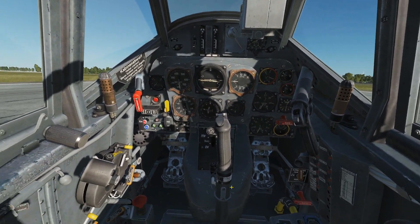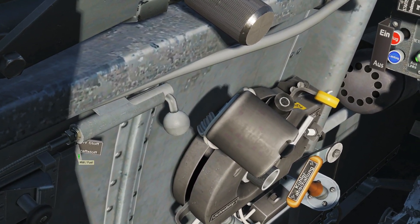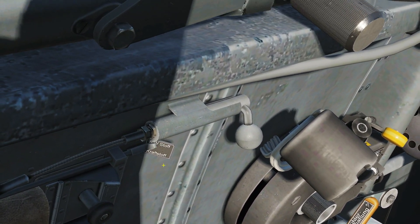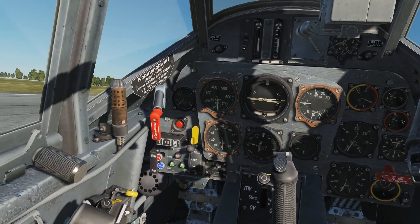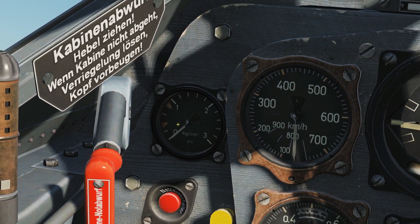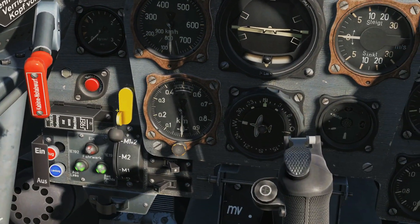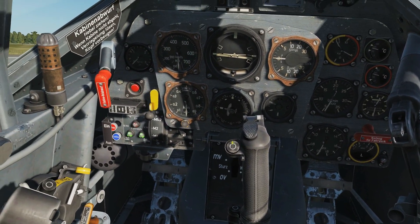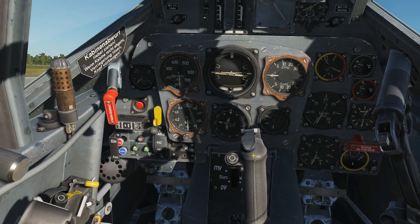Now we're in the Kurfürst. It works roughly the same way. First, check that the fuel selector here is set to 'MW-Stoff' — it should be by default, but verify it or you could get a nasty surprise. The instruments are similar to the Dora but in slightly different positions. The MW-50 pressure gauge is here, and you want it between approximately 0.4 and 0.8 kilograms per centimeter squared. The inlet pressure gauge is also here on this plane.